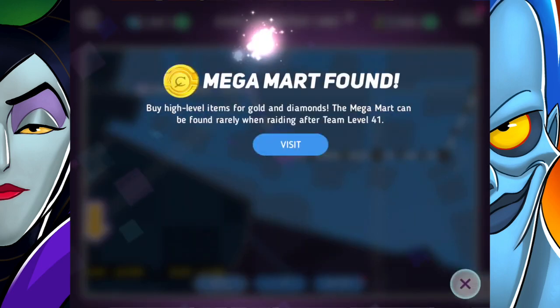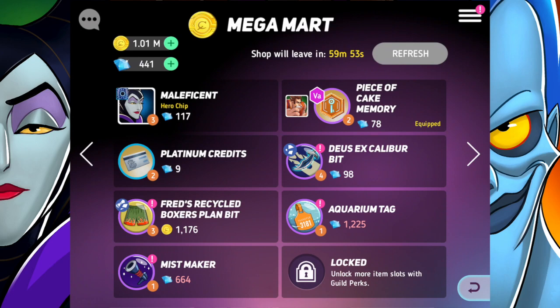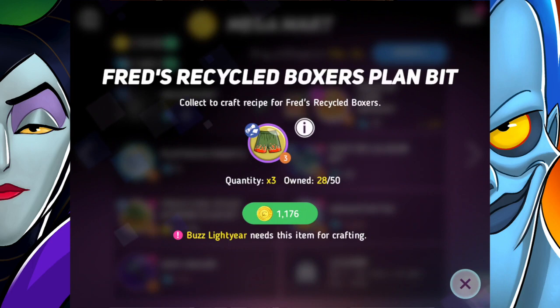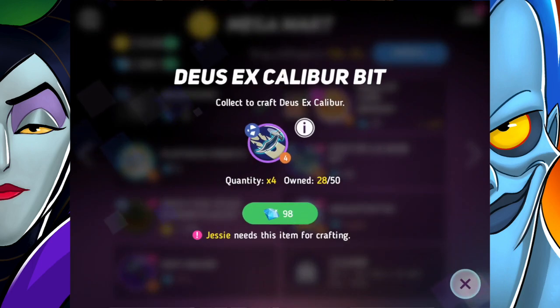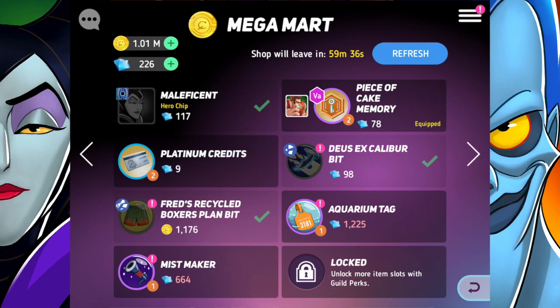Megamart has been found — let's visit it. Ooh, Maleficent chips — definitely getting those. I think everything else is a tough call. I kind of want to purchase this one item too, yeah, let's do it. I don't really have enough diamonds to do much else so I'll just have to leave it at that.